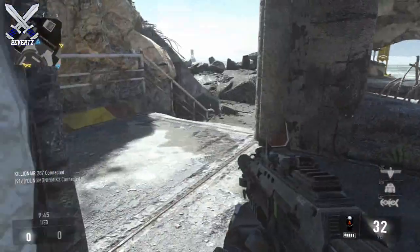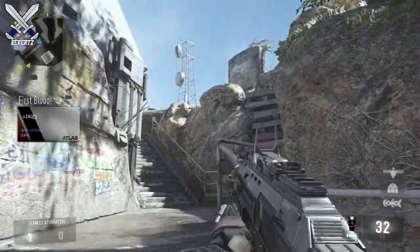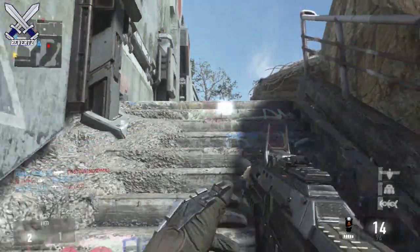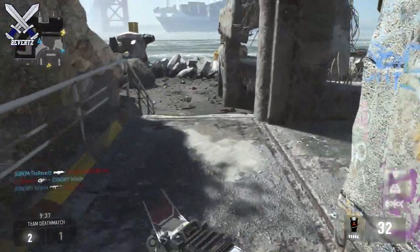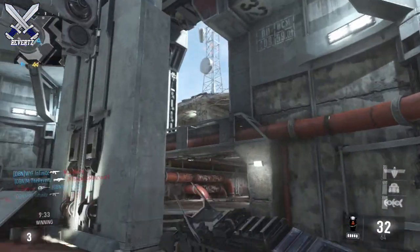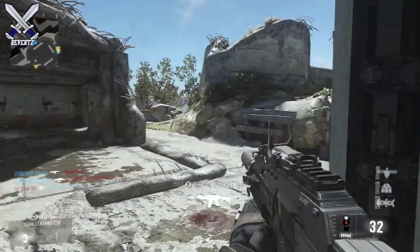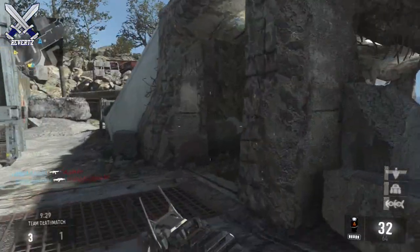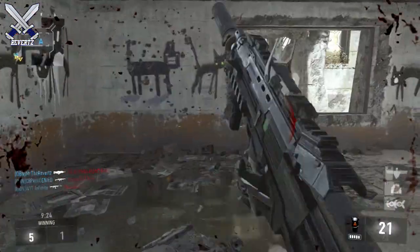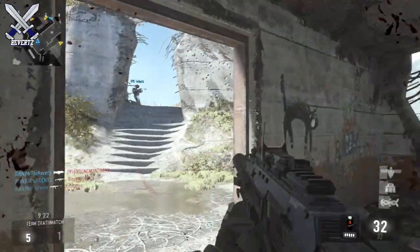Probably the biggest change is players getting a loss if they lose a round in any round-based game mode. For example, if someone in domination captured the flag, that really affected my win-loss ratio in this game — it's not that good and it's nowhere near where I expected it to be because of this glitch. I would have liked Sledgehammer to have reset the win-loss ratios for everyone.